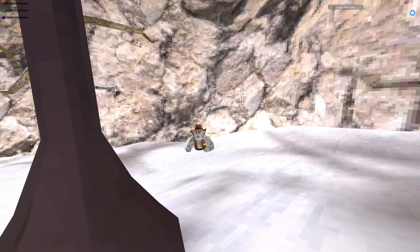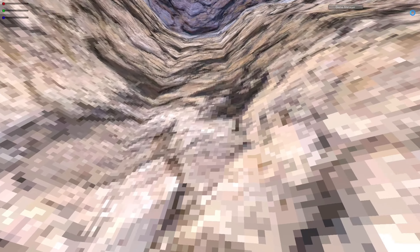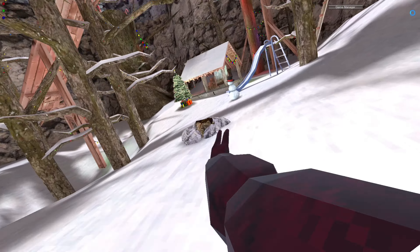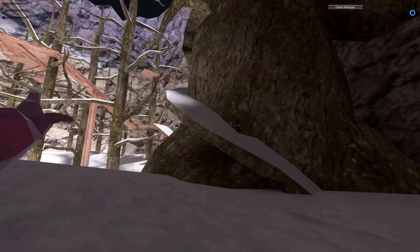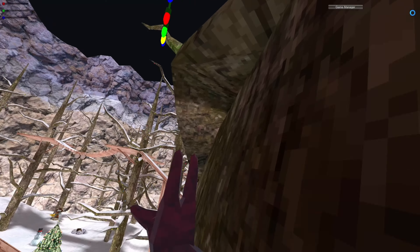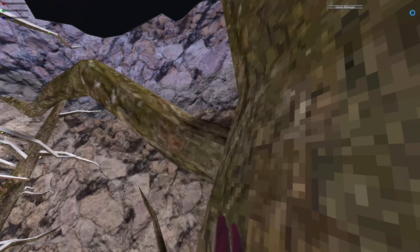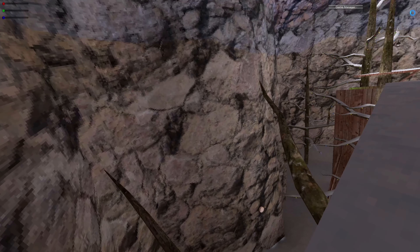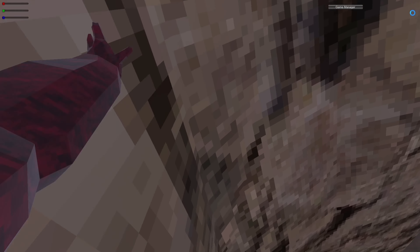Whenever you're playing Gorilla Tag, make sure you have a pretty basic play space set up so you don't hit anything while you're playing. Next on the walls is wall running — also a simple concept. I recommend starting over by the stump. Once you've gotten a little better at that you can start going towards that wall over there and wall run. You just jump off the stump and then practice your wall running with your left or right hand.